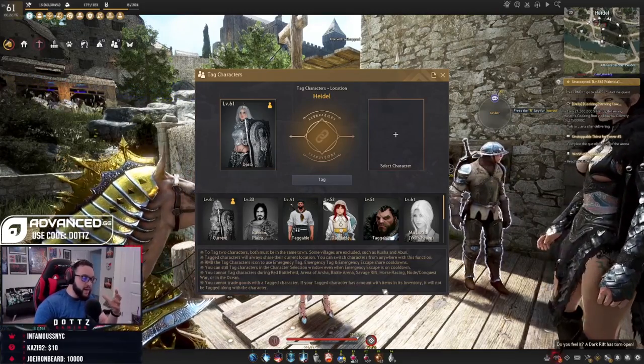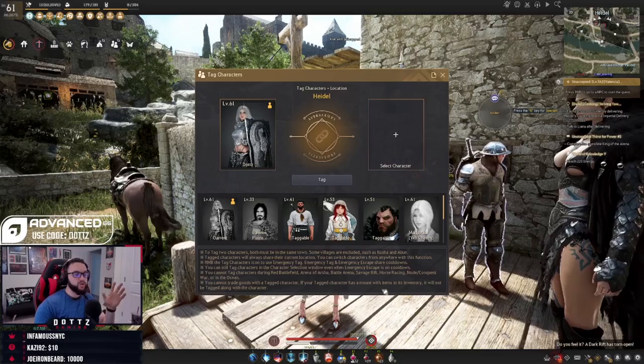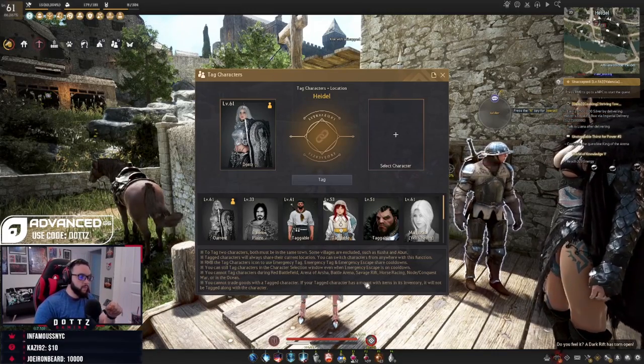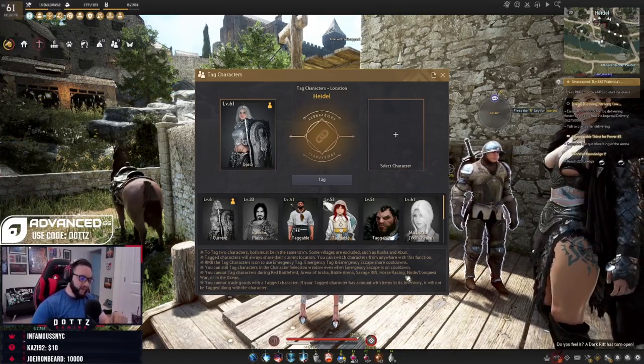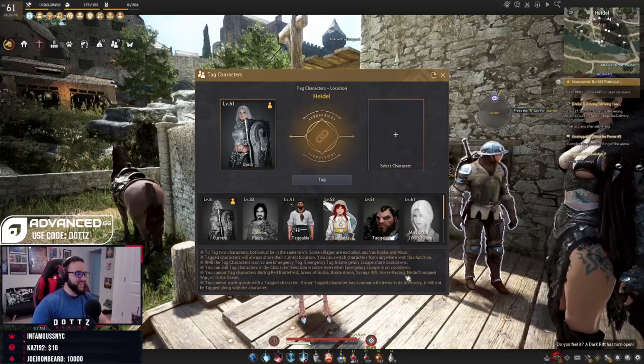You can't trade goods with your tagged character. You also need a separate mount with its own inventory — it will not be tagged along with your character, so you do need a second mount. You also cannot tag characters during RBF, Arena, Varsha, BA, and Savage Rift.